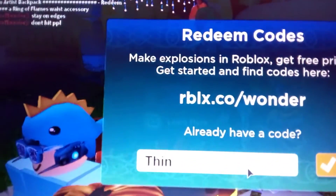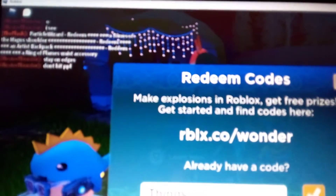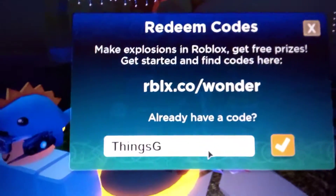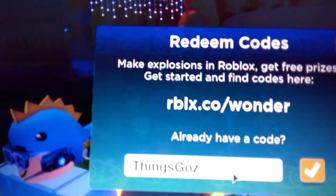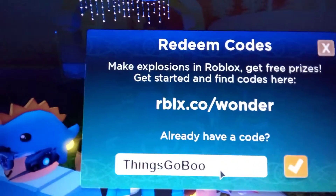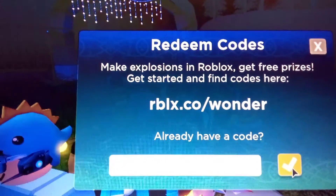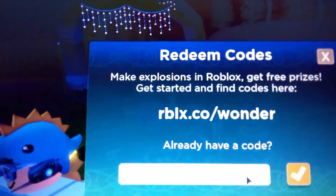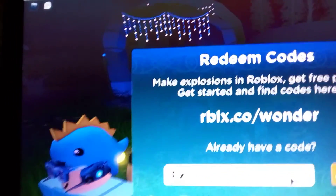And now the next code is Sphings. I think the badge will pop up on the right of your screen. I'm just typing the next code here — sorry guys, I'm using my phone to record.